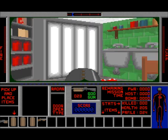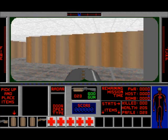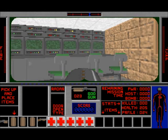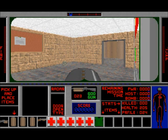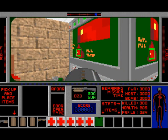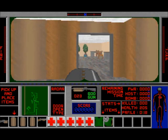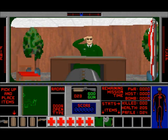This here is the doctor's office or medical facility — whatever you want to call it. Pick up some first aid kits. This here is the security room, or comm station. I'll grab this vest. I'll grab this satellite — or radar, rather. It kind of looks like a satellite. And this here is the general. He's going to tell us what we need to do.